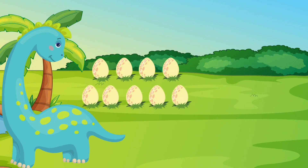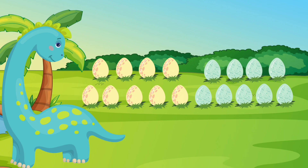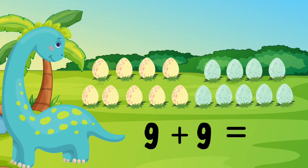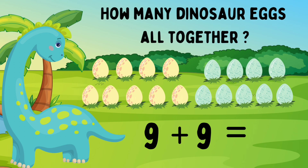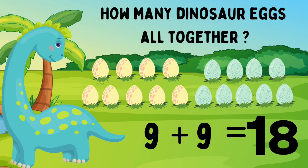Dino has nine yellow eggs. She also has nine blue eggs. Nine yellow eggs plus nine blue eggs. How many eggs does Dino have in total? Let's help Dino count: one, two, three, four, five, six, seven, eight, nine, ten, eleven, twelve, thirteen, fourteen, fifteen, sixteen, seventeen, eighteen. You did it! Dino has eighteen eggs. Nine eggs plus nine eggs equals eighteen eggs. Look at you adding!